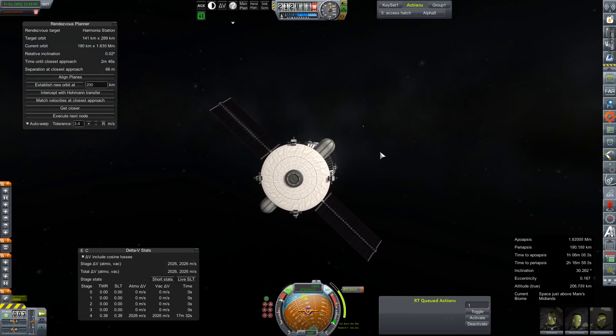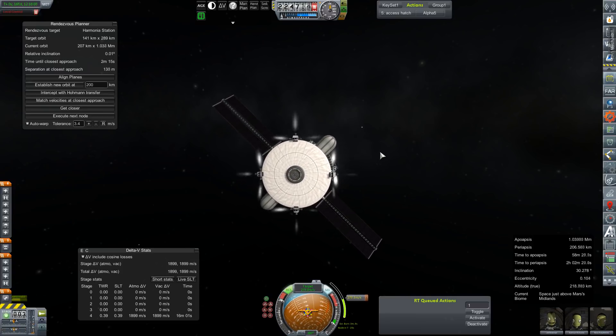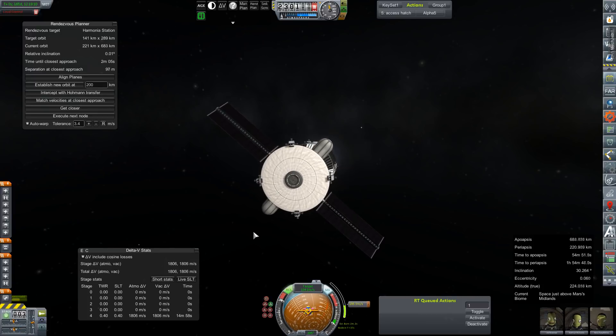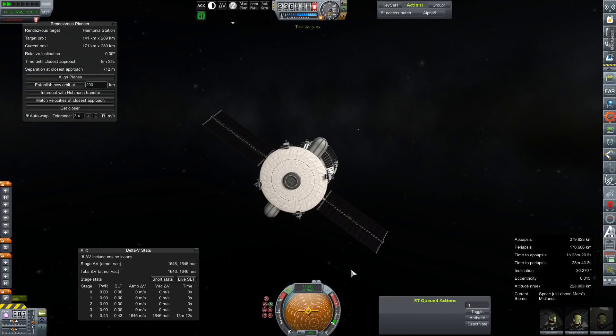I have done the fantastic favor of speeding all of this up in post. This was a nice balance of using thrusters to try to keep that separation at closest approach to a nice low number while burning on the engine, but also keeping an eye on the time until closest approach. As that number starts to grow, as we start to slow down, it does throw off our pre-programmed maneuver node, which will actually necessitate us doing this in a couple of different steps.